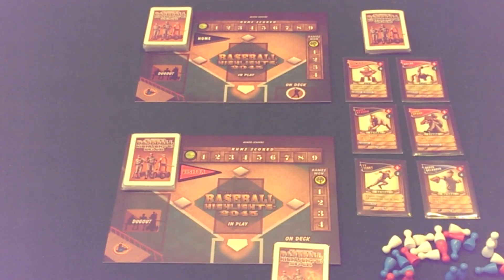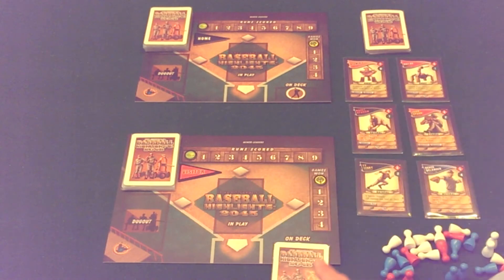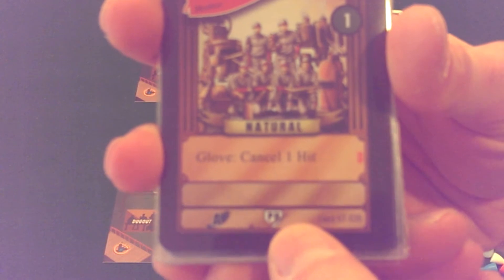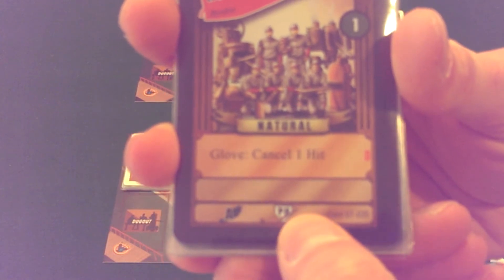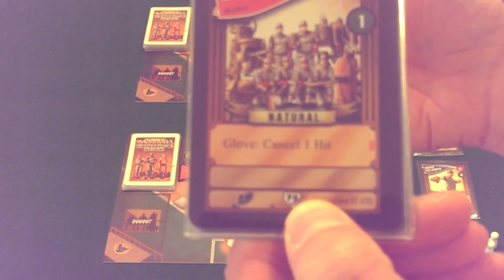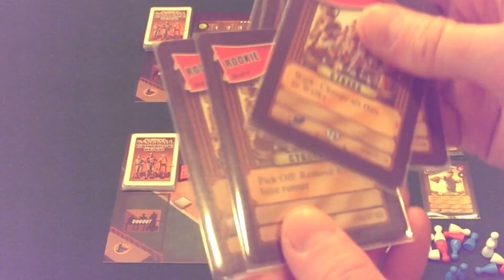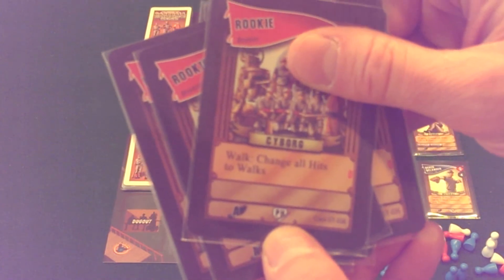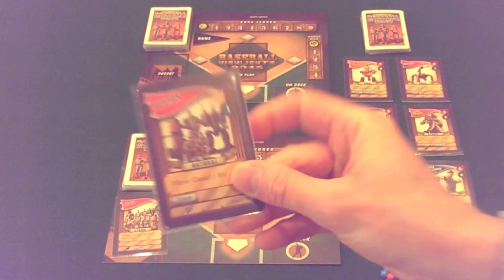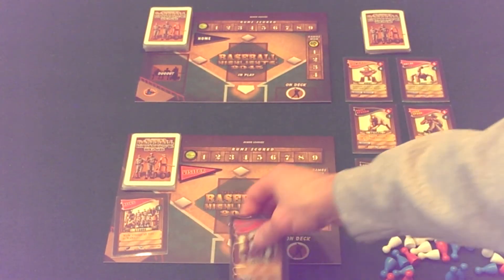During the game, rather than playing one of the cards from your hand, you can play the card from your on deck circle instead. But to do so, you have to discard to the dugout one of your pinch hit cards — identified by a 'PH' symbol at the bottom of a card. These are the only players that can allow a pinch hitter to come in. So you could discard a pinch hit card and instead bring in the on deck card and play it as your next card. That's the whole point of the on deck circle.